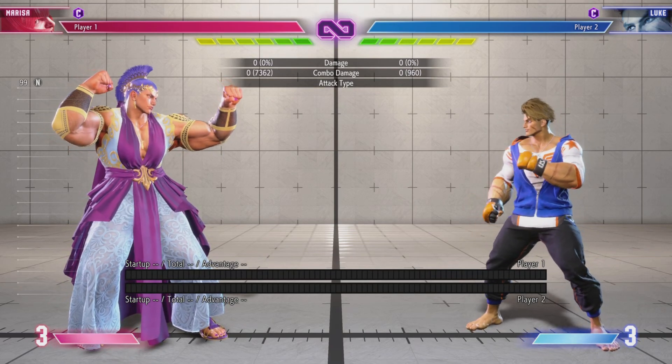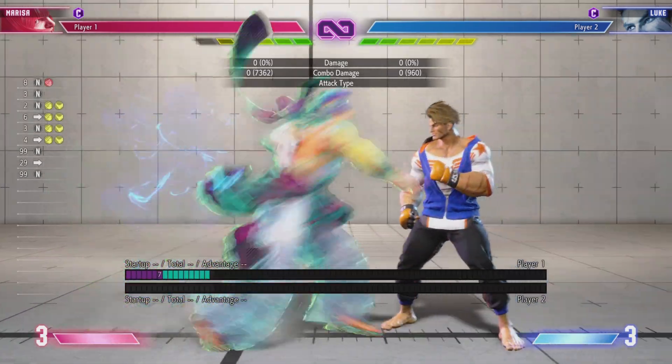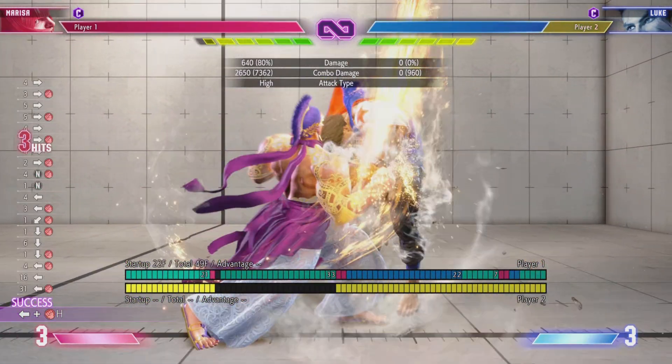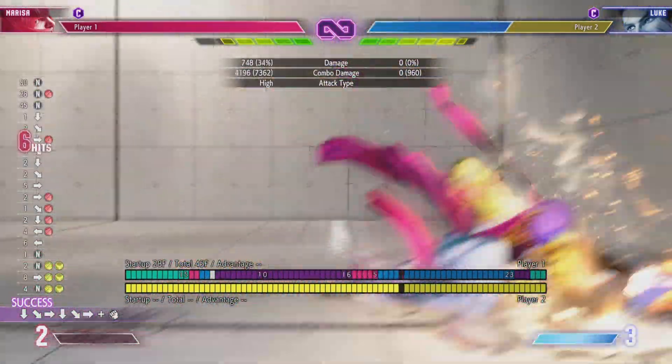The very first thing to do is identify what moves you want to meaty with. The very first thing to think about is just what are your big combo starters — things that if you hit them with, you get to kind of end their life and go into your max damage.